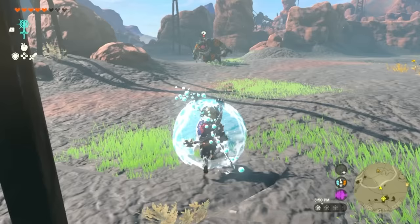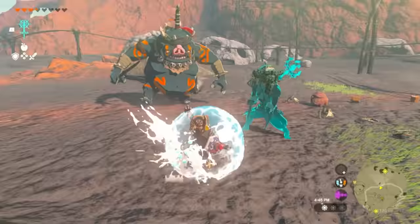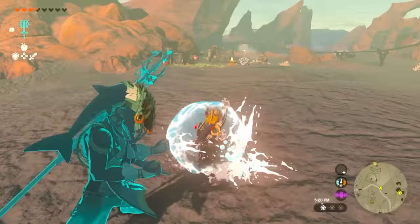Something else I noticed with Sidon is that depending on what weapon you're holding affects the amount of water that comes out. With a spear, it's very direct and straightforward. If you use a two-handed weapon, you'll notice the area is a lot bigger when attacking an enemy — slower but more powerful. And if you use a single-handed weapon, it's bigger than the spear but smaller than the two-handed.